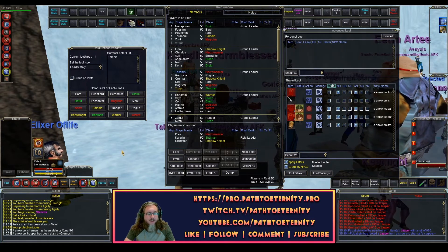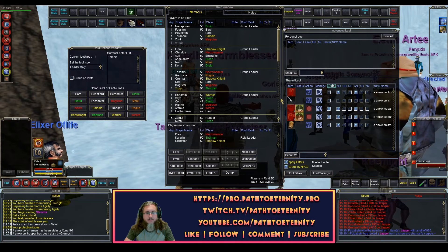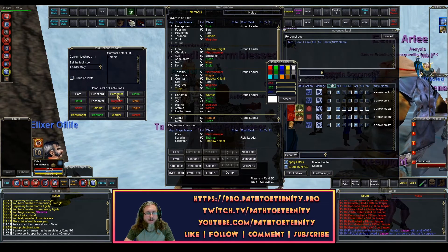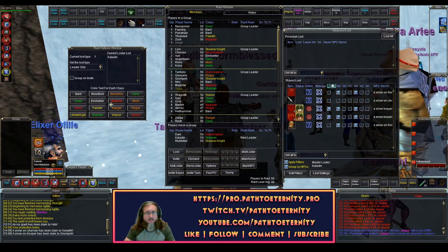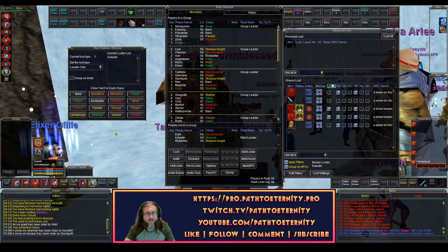Then I like to make my melee DPS orange. So here is a Rogue, here is a Monk, here is a Ranger. Eventually we'll have Berserkers, and eventually we'll have Beast Lords, but we don't have them yet on Rizlona.